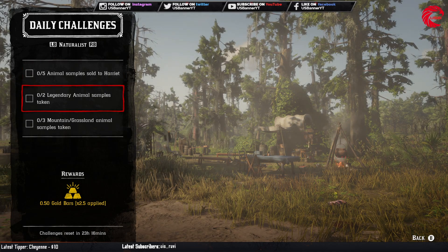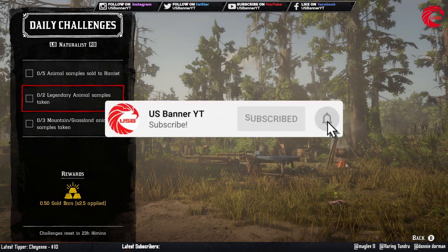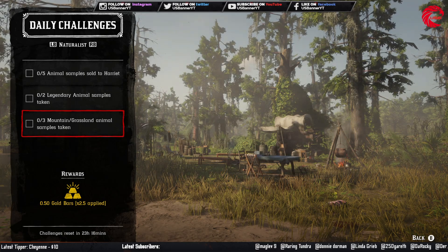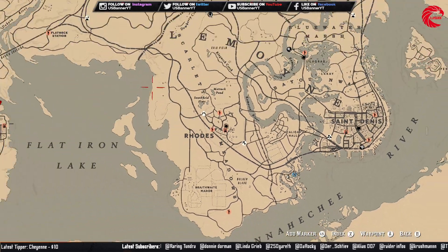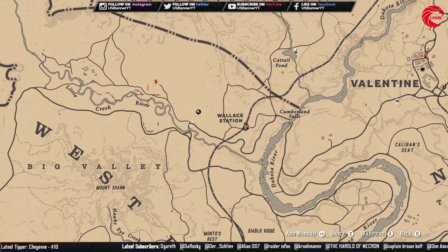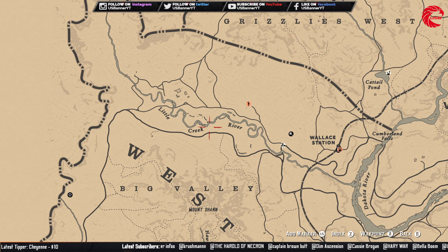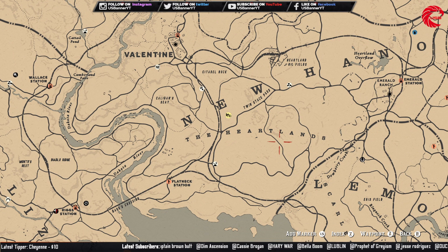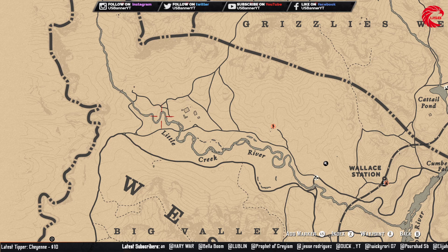Then you have to take two legendary animal samples — go to Harriet, start a legendary animal mission, and take a sample from two legendary animals. Then do three mountain or grassland animal samples. I prefer going to Strawberry first, then to Little Creek River, where you will find lots of bucks and white-tailed deer — take samples from three of them. You can also find them beside the Heartland, but Little Creek River is a very well-populated area for these animals.